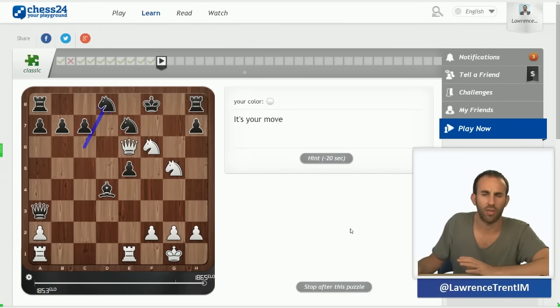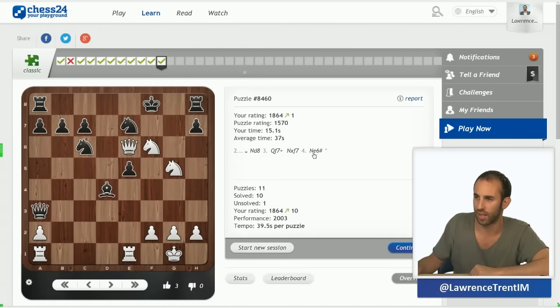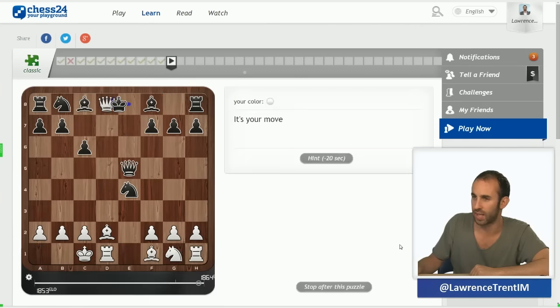I've seen this idea before — there's a beautiful smothered mate idea here. Black has just played knight e8 to stop queen f7 mate. It does stop it, but we can do it anyway: queen f7, knight takes f7, and now knight g6 — that's an absolutely stunning checkmate. We're using the two knights taking away black's escape squares. This is a very famous example — I've seen this dozens of times, saw it when I was a junior.